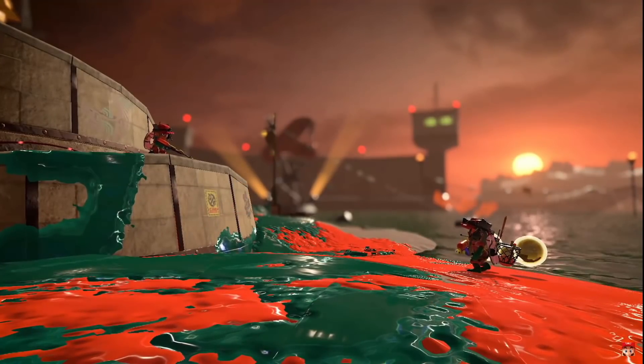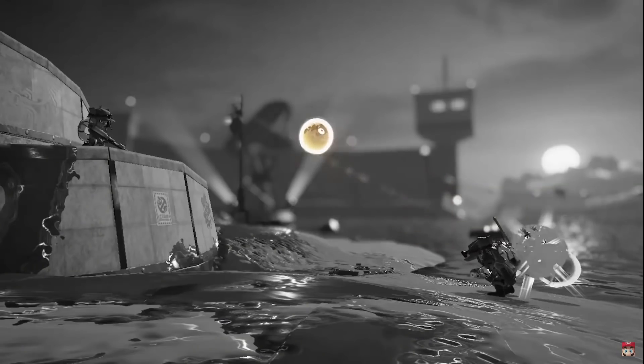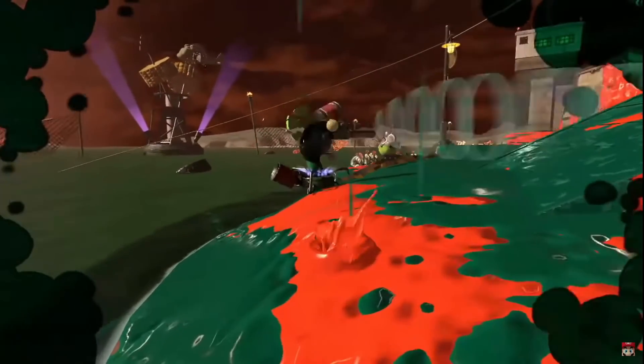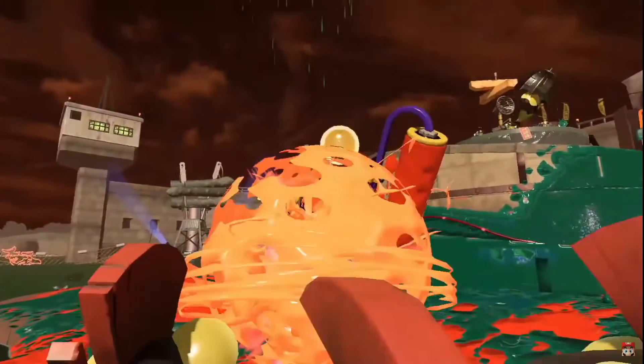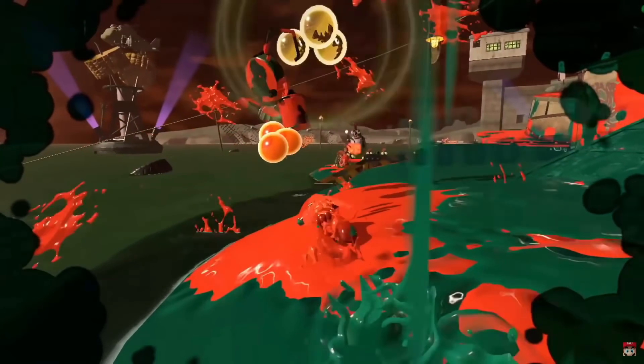We see egg throwing — a mechanic that's absolutely needed in Salmon Run, and it's great to see added. There are a couple small details: one, throwing an egg clearly paints under your feet; and two, whiting frames now have a clear X on them instead of just being white, so it's another little UI update.